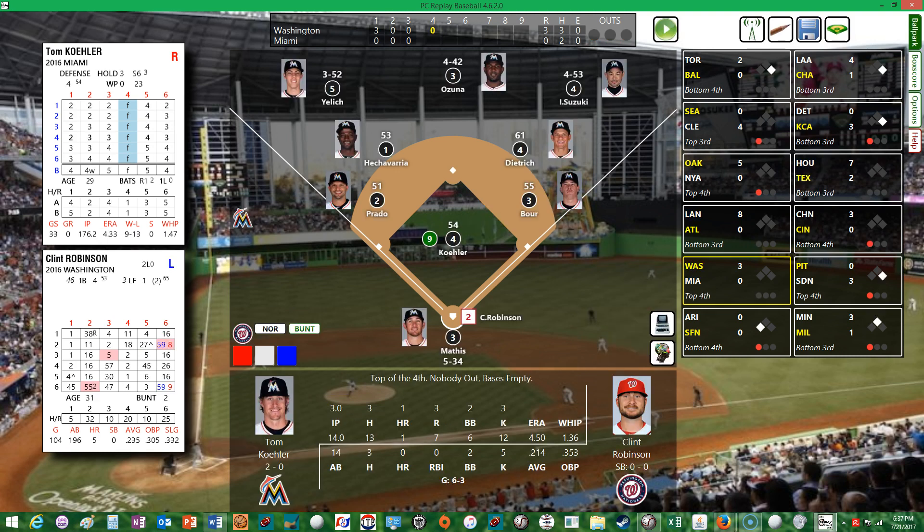Out-of-town scoreboard update: Toronto leads Baltimore 2-0 in the bottom of the fourth; Cleveland shutting out Seattle 4-0; Oakland shutting out the Yankees 5-0; Dodgers shutting out the Braves 8-0; Arizona and San Francisco scoreless; Angels lead White Sox 4-1; Kansas City blanking Detroit 3-0; Houston leads Texas 7-2; Cubs lead Cincinnati 3-0; San Diego leads Pittsburgh 3-0; and Minnesota leads Milwaukee 3-1. A bunch of shutouts going on around the league.